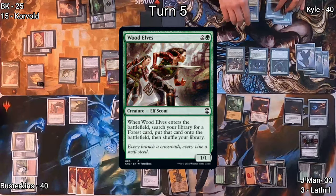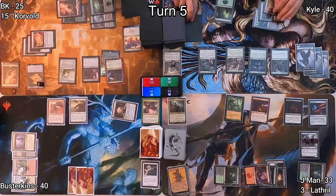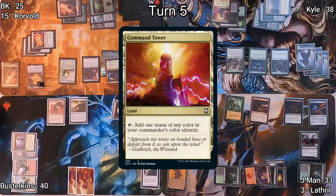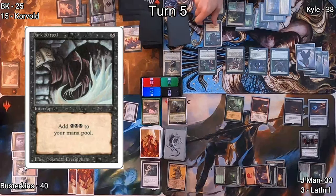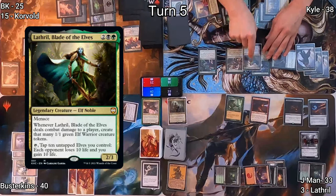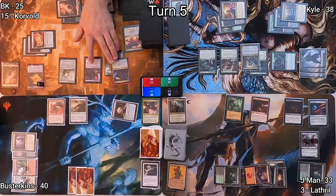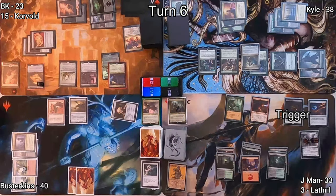Kyle draws, drops Wood Elves, which allows him to find a Forest card. This triggers multiple things: Path of Ancestry lets him scry, then he draws with Guardian Project, and he finds an Overgrown Tomb. He plays Command Tower as his land, casts Dark Ritual for three black mana, and immediately casts Lathril, Blade of the Elves. This triggers Guardian Project, drawing another card. He then swings at BK with his three tokens — BK blocks two, takes two life, killing one token.